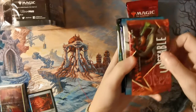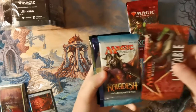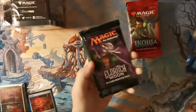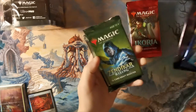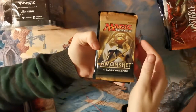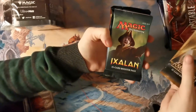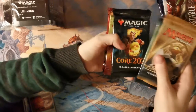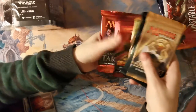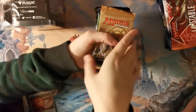We've also got Unstable, Kaladesh — there's an invention in there, I'm calling it — Journey into Nyx, Eldritch Moon, Zendikar Rising, Fate Reforged. And Amonkhet, Ixalan, Core 2021, Rivals of Ixalan, Hour of Devastation, Dragons of Tarkir.